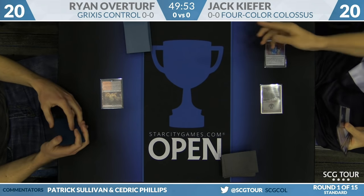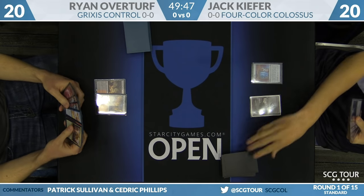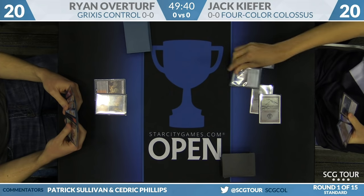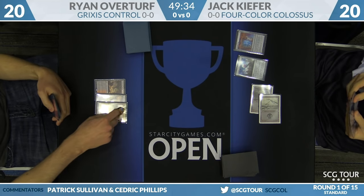Jack leads off with a Renegade Map. With Renegade Map plus Prophetic Prism plus Spire of Industry — which gets my vote as one of the best cards, if not the best card in Aether Revolt — these artifact-based decks have great mana, and it's not that hard for them to splash multiple colors or even touch double mana off their splash.